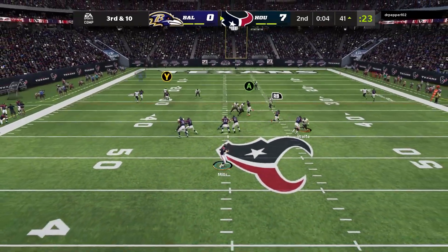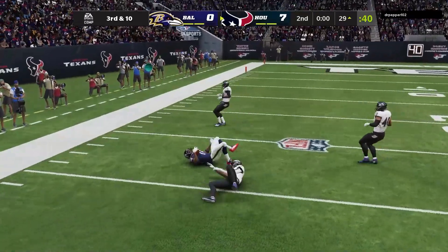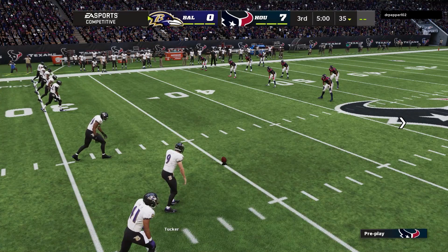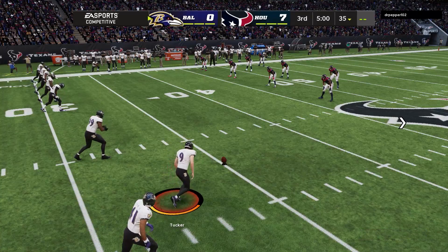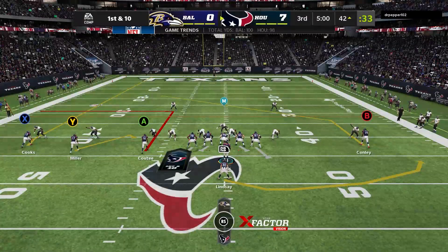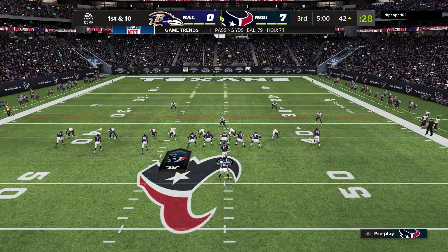Third and ten — just trying to get into field goal range. We're able to complete the pass but I couldn't get down and call the timeout in time. I would have been in field goal range. Coming out in the third quarter, he's going to go with an onside kick. Fortunately we're ready for it. I'm always watching the kickoff screen and making sure they pick whatever type of kick they're doing before I pick the return — that's how you prevent surprise onside kicks. Just make sure they pick their play before you do.